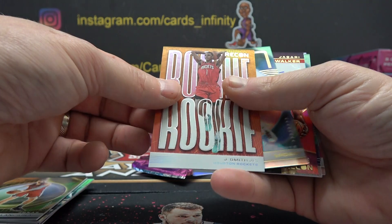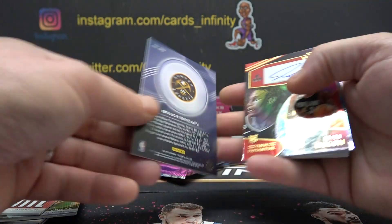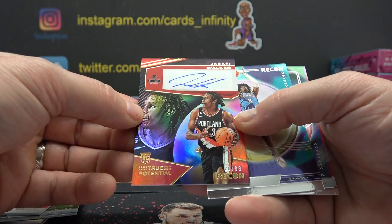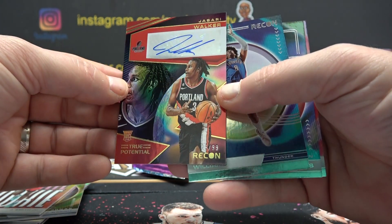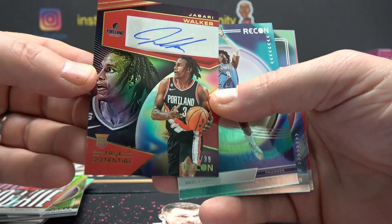It's making the break a little longer than normal. Jabari Smith — 5. Bruce Brown is 0. And autographed — True Potential — Jabari Walker, 20. No way — 28. Kind of hard to see that 8, it's at the bottom right. 28 of 99.